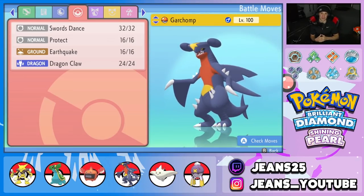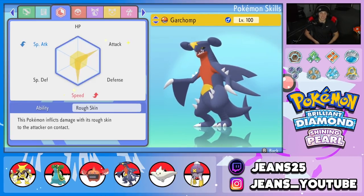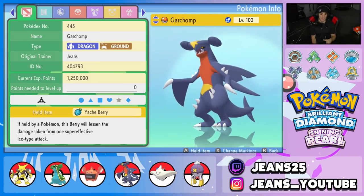Fourth pokemon is Garchomp — one of the best physical attackers in the game. Normal moveset: Swords Dance, Protect, Earthquake, and Dragon Claw. EVs in Attack and Speed, Rough Skin ability, Jolly nature, and a Yachi Berry. Pretty much a meta staple setup — it just works too well, you cannot go wrong with this one.